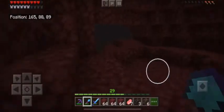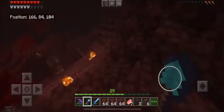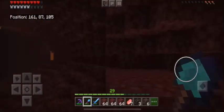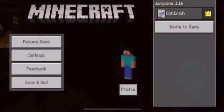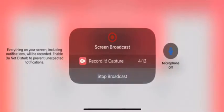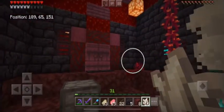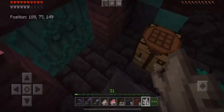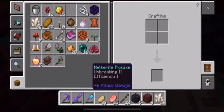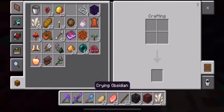But this is a new biome called Soul Sand Valley. It's got blue fire and blue fog, and a new block called Soul Soil. That's also my cool base right there. Check this out — that's blue fire. I think my base is done. I think this episode is done. Crying Obsidian — almost forgot that. But I hope you guys enjoyed this video. This is my first nether exploration.